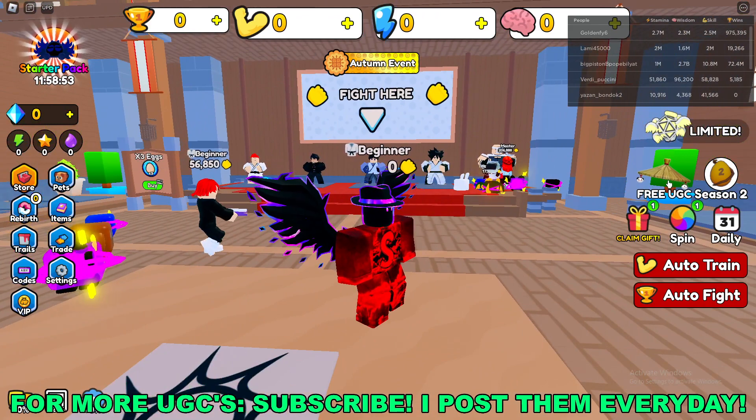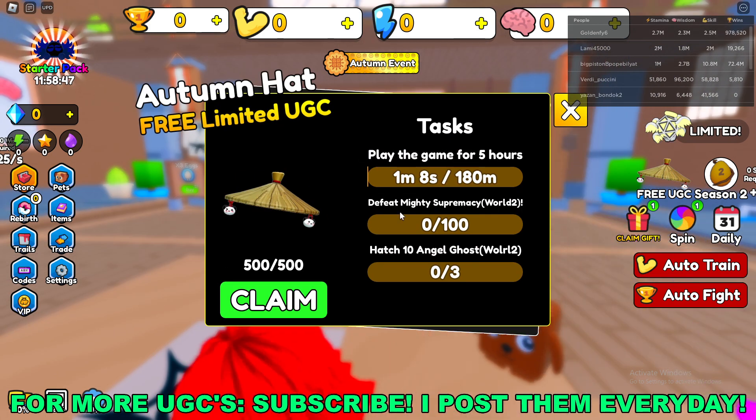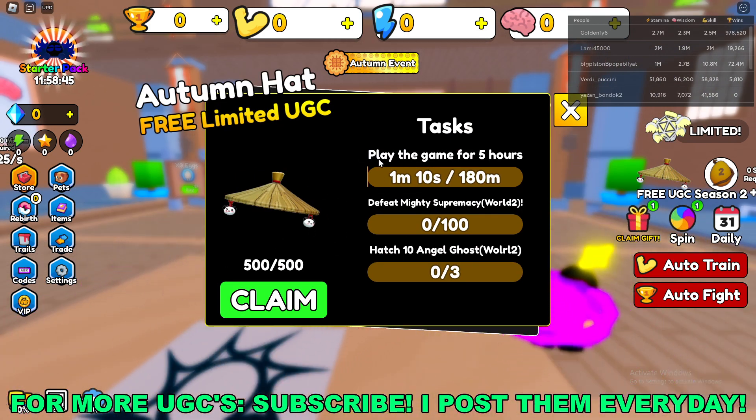Click the free UGC button and you'll see Panda Bamboo Hat. Click view underneath it and you'll see the free tasks that you have to go ahead and complete. The first one: play the game for 5 whole hours.